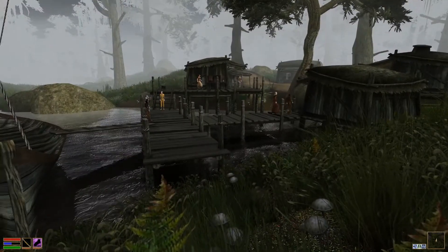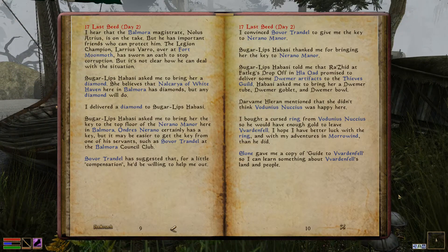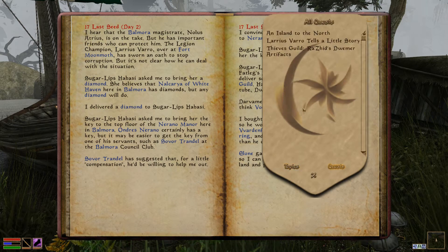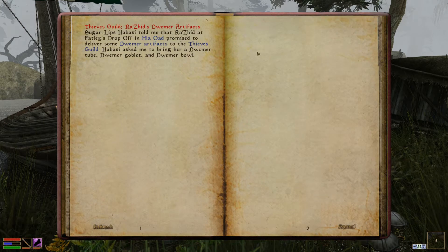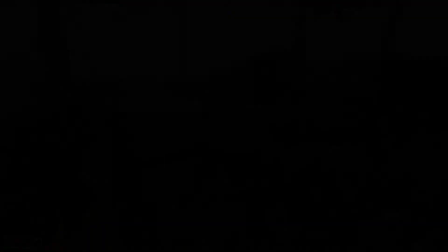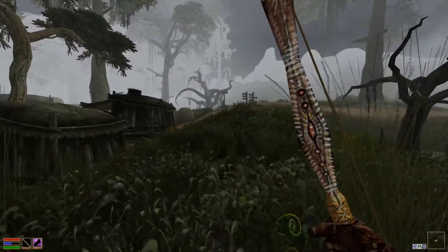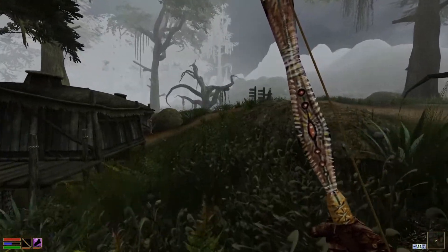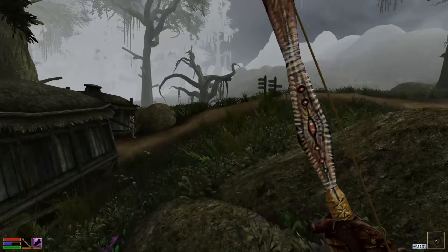Let's look at our journal. What are we supposed to do? Dwemer artifacts from Razid. We need to collect a tube, goblet, and a bowl. So let's go find the Khajiit — see if somebody can tell us where he is.